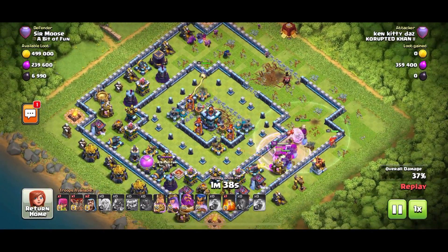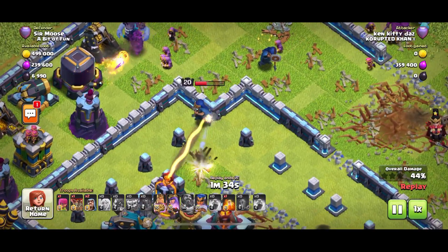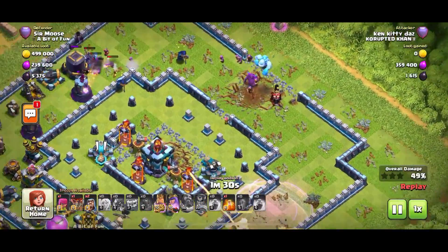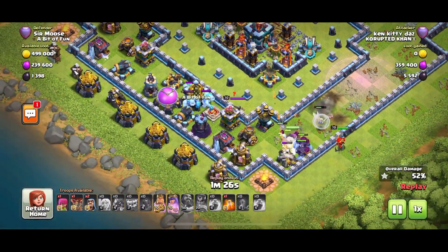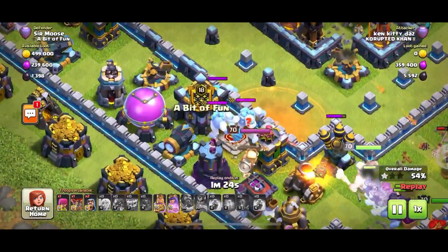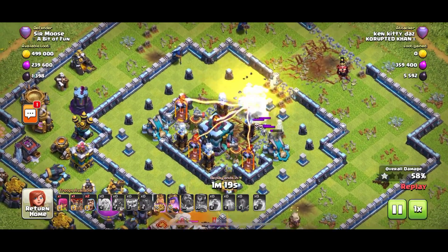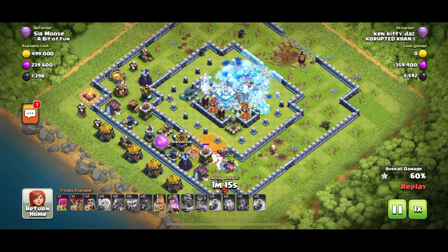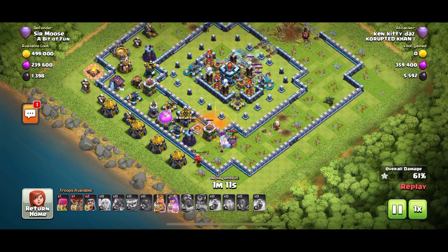That's why I say it's better using a Wall Wrecker. The Royal Champ goes in but she's never going to have enough firepower alone. When designing a base, you want enough firepower in that central core so a few troops or the Wrecker can't take it out by itself. Out come the hidden Teslas — surprise! And a Pekka, a couple of Ice Golems — but that's not going to be enough. Some Skeletons come out, everything's frozen.